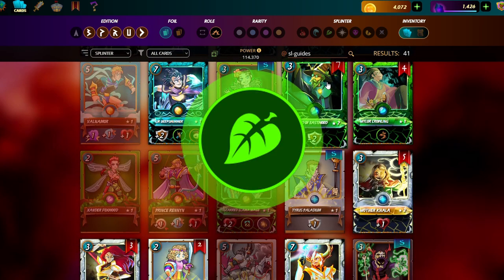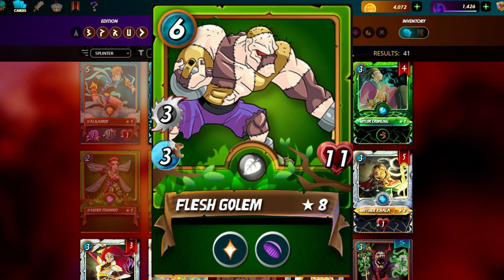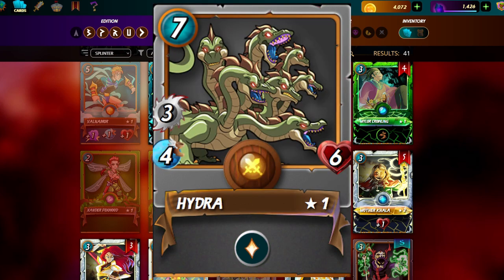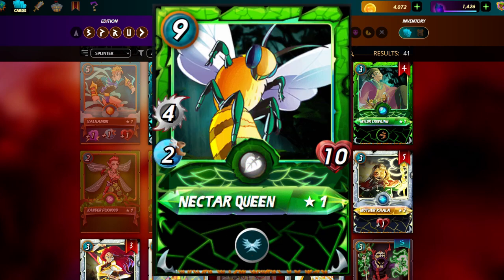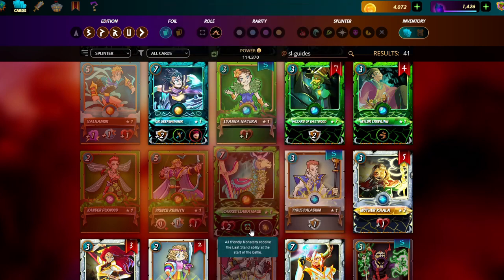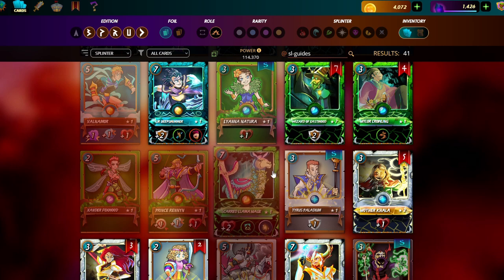Sacred Llama is so so strong — it gives you that extra HP, and if your Flesh Golem, Hydra, or Cron is the last minion it gives them Last Stand. Earth already has the best monsters for general HP, and on top of that you have Cleanse to remove poison from position one, plus all the self-healing and team healing of earth. If earth's available I highly recommend the Sacred Llama.